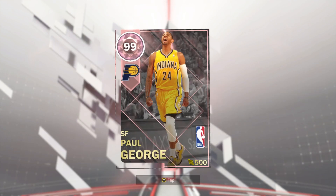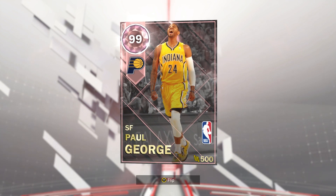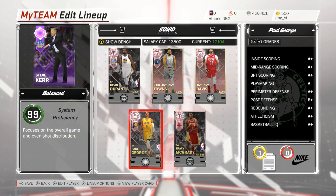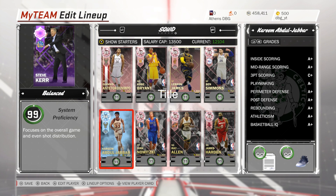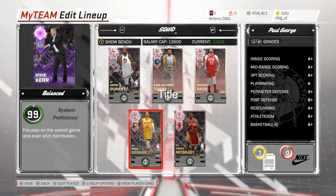What is going on guys, DBG here. In this video we have got a gameplay with the Pink Diamond Paul George, a card that came out about a half an hour ago. We actually managed to pick one of him up quite cheap. To be honest, I used to call his diamond the best card in the game — that was before the influx of Pink Diamonds — but Paul George would 100% make this team.